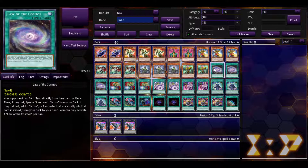For spells, we have Law of the Cosmos. Your opponent can set a trap card directly from their hand or deck. If they do, you special summon a Jinzo from your deck. If they don't, you add a Jinzo or a monster that specifically lists Jinzo in its card text from your deck to your hand. Either way, you still get a monster.